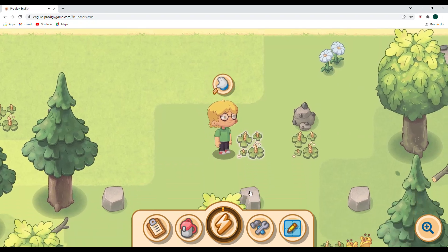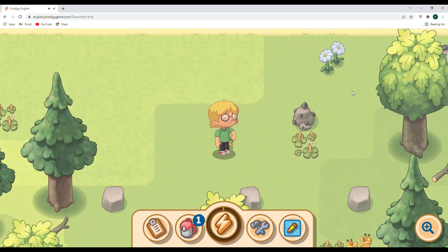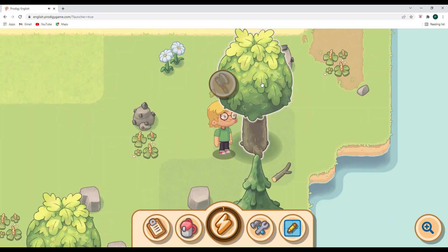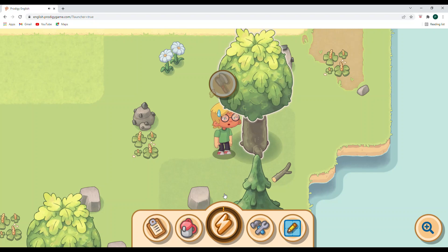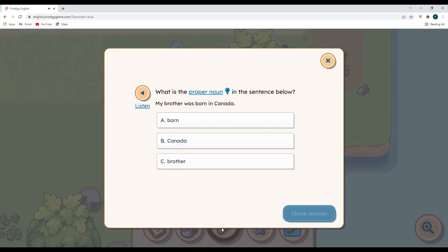I think I'm going to pick up some weeds here as well — they look fun to pick up. I need some more energy. What is the proper noun in this sentence: My brother was born in Canada? The country Canada — there's only one Canada in our world. So we are going to select Canada; it has a capital letter, and so that would be the proper noun. Let's check that answer.